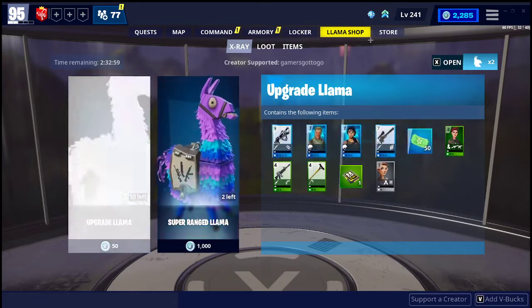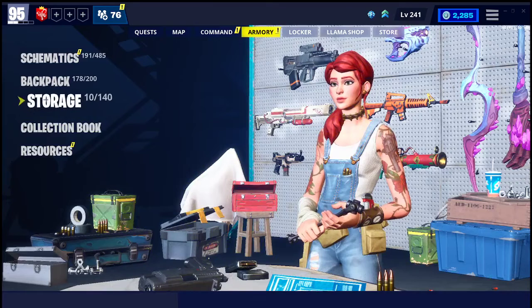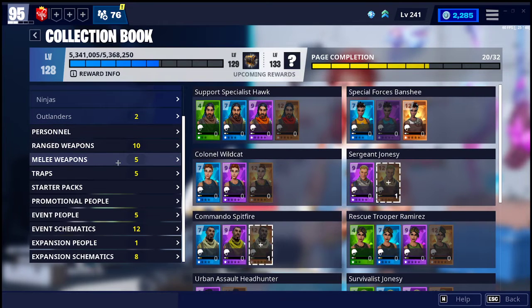Let's get straight into the tutorial. The first thing you want to do is go over to Armory. Once you're in Save the World, go into Armory, go to the Collection Book, and then you want to scroll down a little bit.